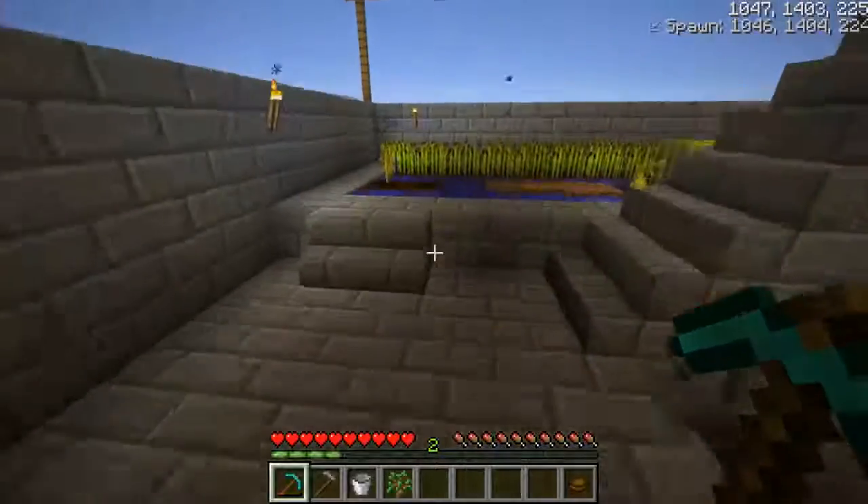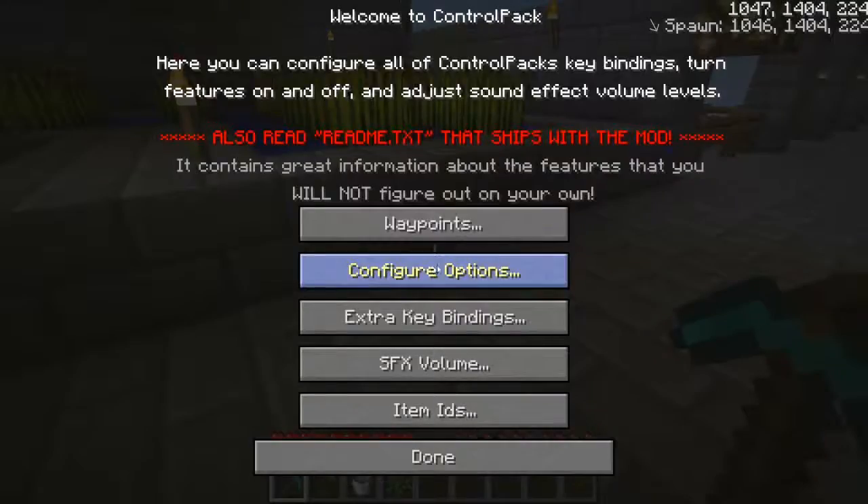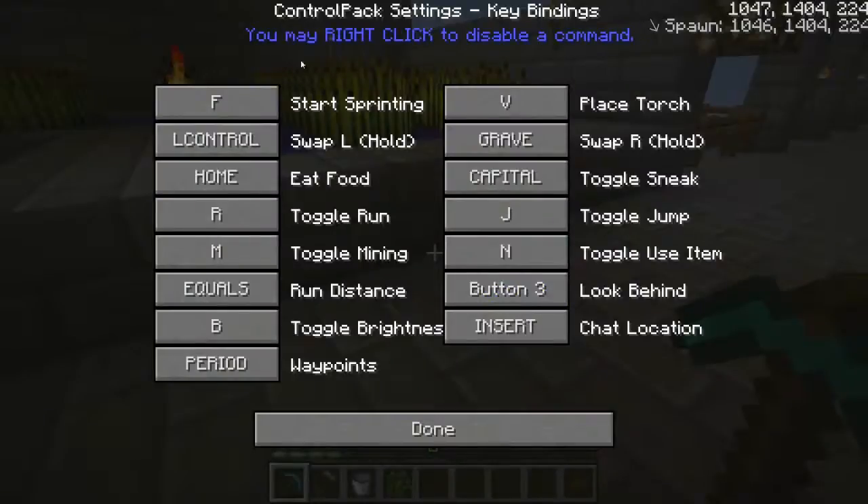See, it's telling me which way to go and everything. I'll just set it to my location. That's how you do that. Press Control C again and you can get your key bindings — so you've got Fast Sprint, Eat Food — just a very quick tab through.